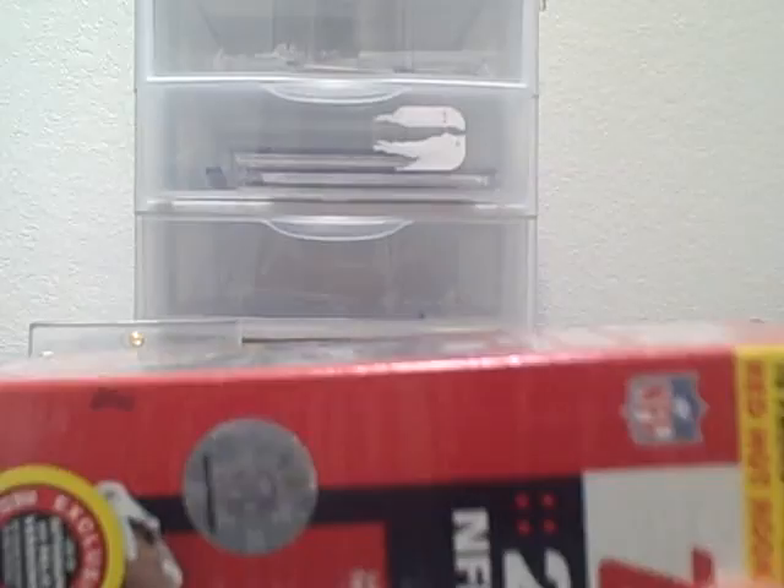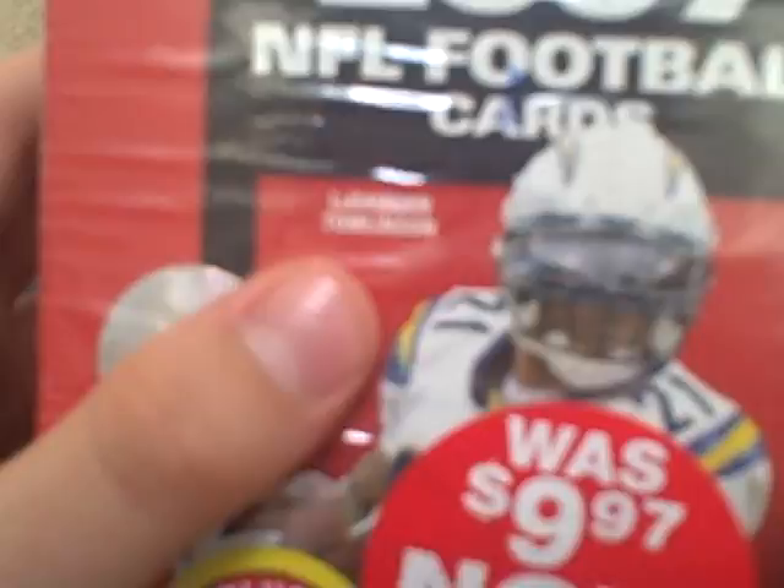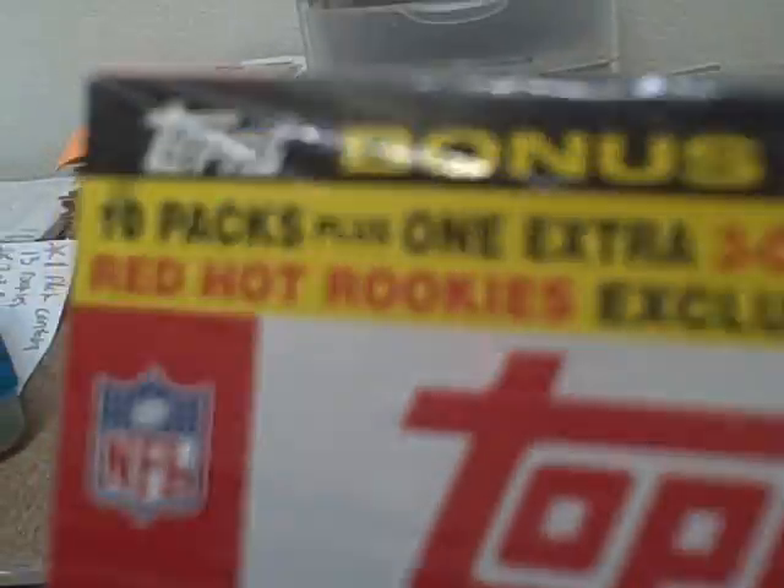I also have this splash box of Topps sealed from Walmart. It was only $5. I was thinking of doing a group break — two spots, you get 16 teams. There's only two spots; I have one, so there's one left. You get 16 teams for $2. I know it's retail, but I'm sending the base, the rookies, and any numbered cards.